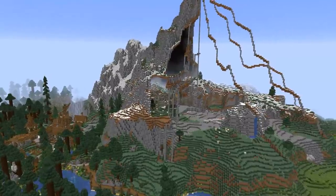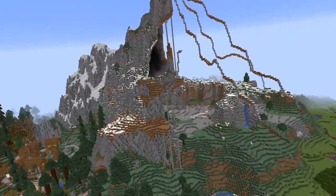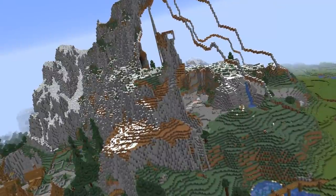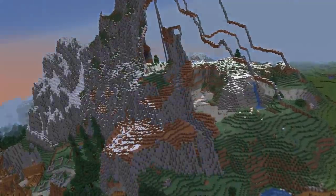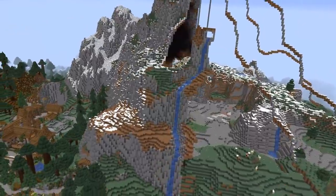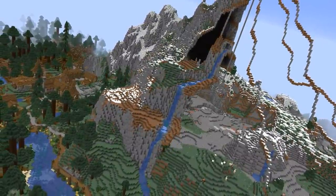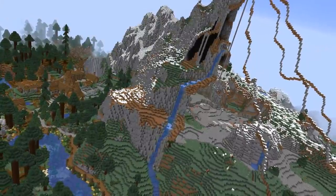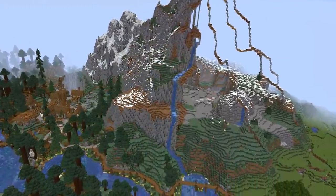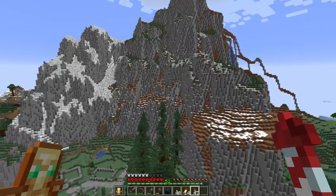Coming over to this side, I want to start adding new detail elements — on the far right of the screen you can see a little bit of water, and that got me inspired to build a waterfall coming off of the mountain. We're creating our own form of a riverbed for where all the water is going to flow down. We're dealing with a problem though — the water is all turning into ice as we go up. If you have any ideas on how we can stop the ice from forming so we can have water going all the way down, please let me know in the comments!